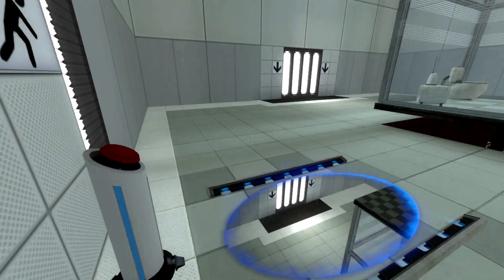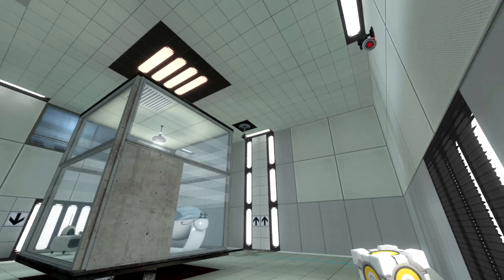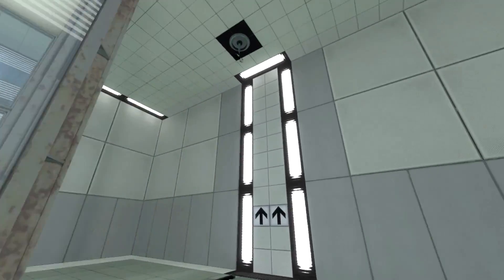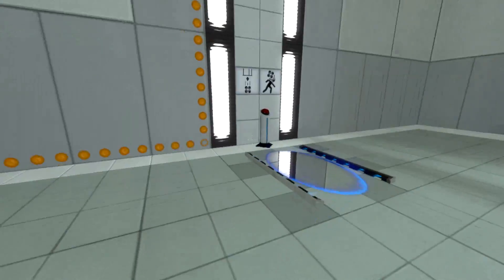Now, what does this do? Oh, that respawned the cube, so I guess they want me to... Oh, I see. Let me just see if there's a button or something up there. Oh, that's where the portal gun is. I didn't even notice I didn't have a portal gun.